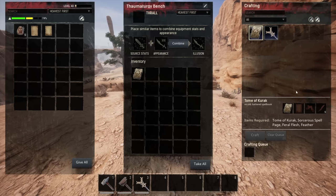If I click on the tome again I'm going to get a new set of requirements for my next upgrade — so it will go on and on. You'll need to keep upgrading this book to get more spells, and you'll need more sorcery pages to make more upgrades.